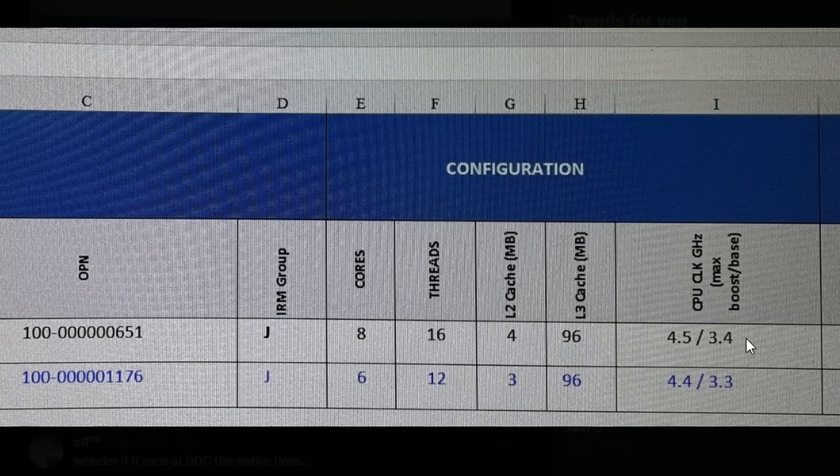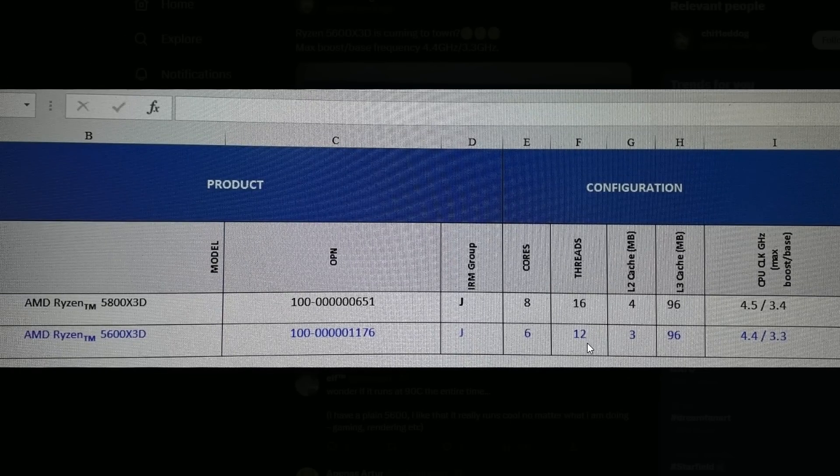If you know how the 3D V-Cache performs with the 5800X3D, you'd want the 5600X3D — because the 5800X3D for AM4-based processors is the best-in-class for gaming, not for productivity, but that doesn't matter since they're meant for gaming. The Ryzen 5600X3D should give us some good budget-friendly gaming options, and since the 5800X3D still dominates, I'm hoping the 5600X3D does the same in the budget space.